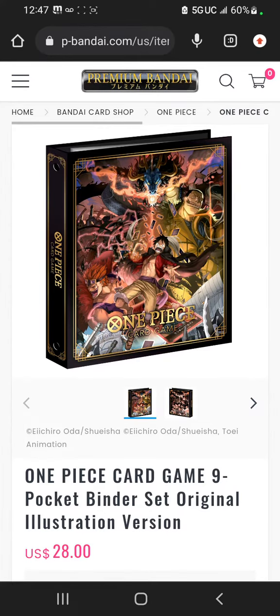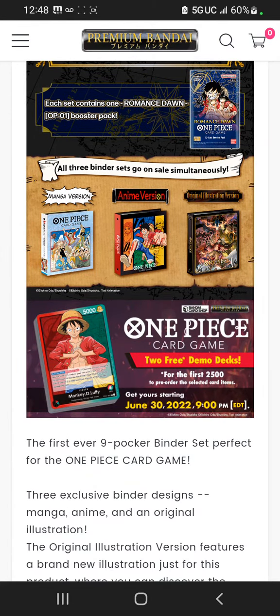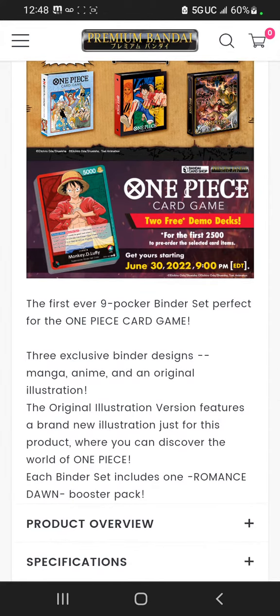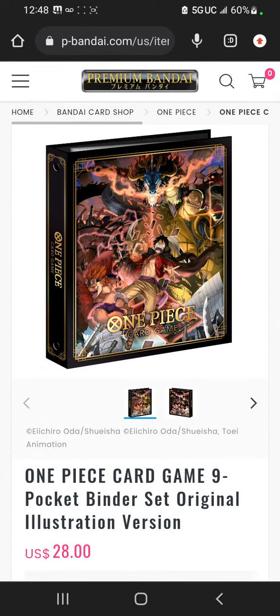When you pre-order it, you're supposed to get two demo decks — for the first 2,500 pre-orders, and select card angles or whatever they say. I better be getting the demo decks. That's going to work pretty well for my binder, so I definitely better be getting those two demo decks.